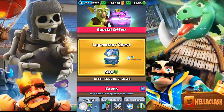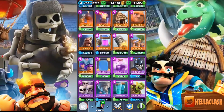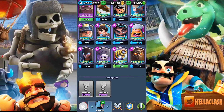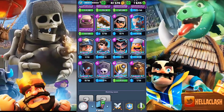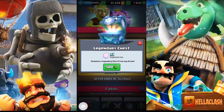Let's see here — Mega Knight is what we really want. What else would be cool for legendaries? We got the Night Witch at level three, so an E-Wiz would be cool, an Ice Wizard would be nice to get up to level three, and maybe a Lumberjack just so we can get him to level three if we want to. Those are the ones we'd really want to get.